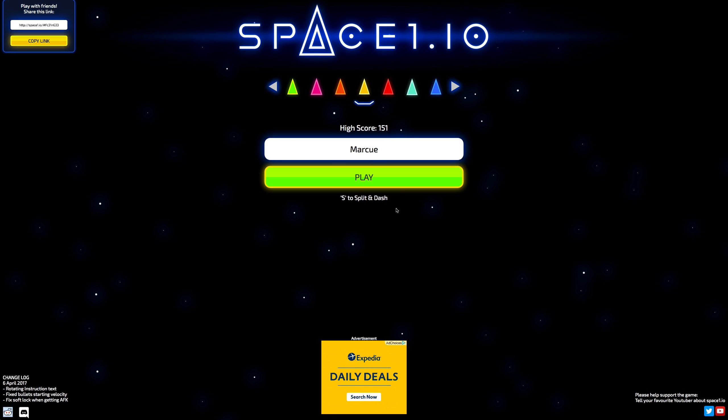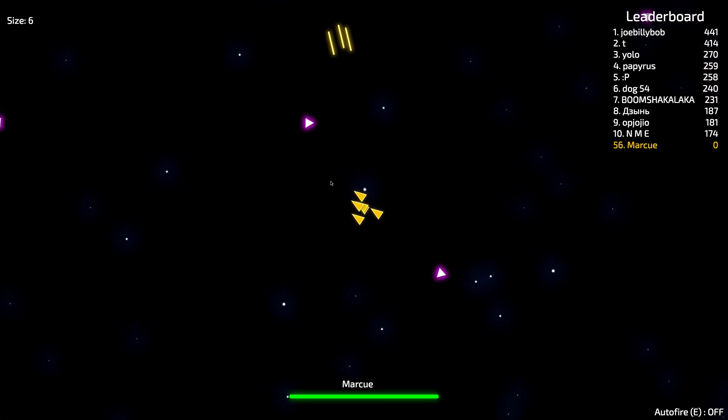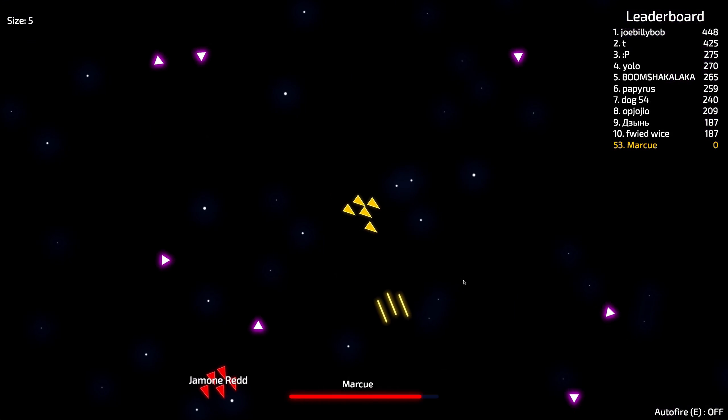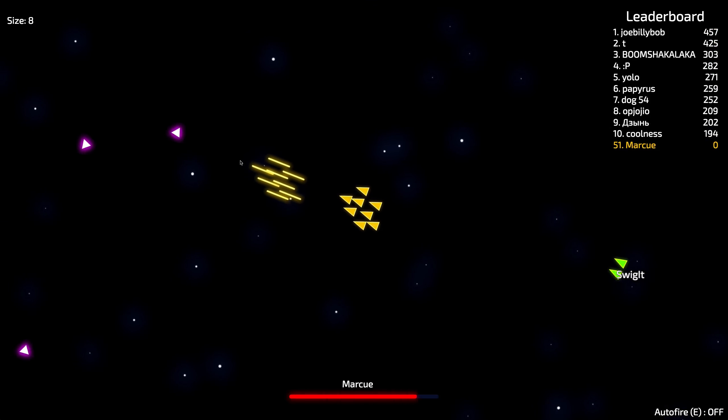Very simple — you just use your mouse to move and shoot, and if you're needing to make a fast getaway, press S to split part of your fleet off. So let's test that right now. We can see we leave some of our fleet behind, but part of our fleet moves faster so we can escape.